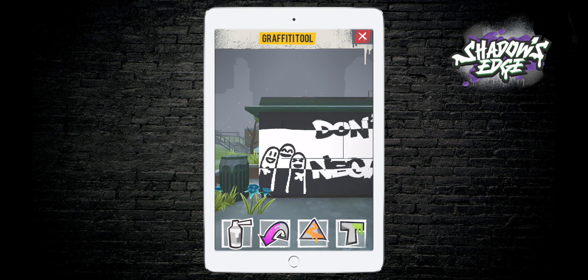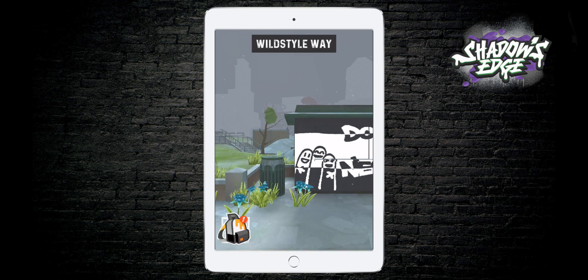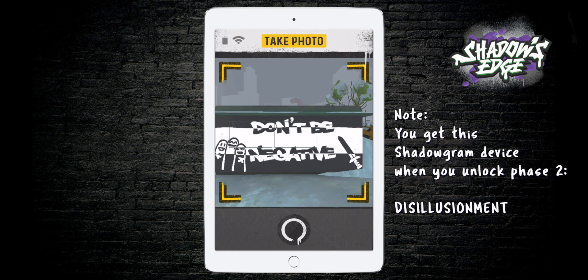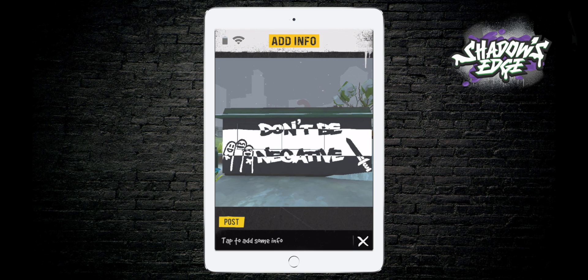Now I'm going to show you the second way you can earn a stencil, and that is to post something on Shadowgram. If you open your backpack again, on the right there you see this little camera device — that's your Shadowgram device. Go ahead and open it, take a snap, and you can add a message.